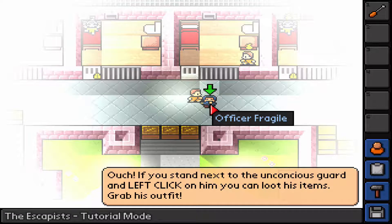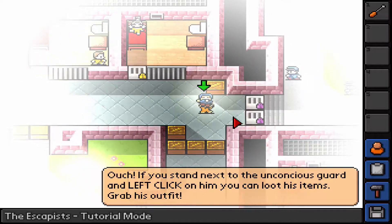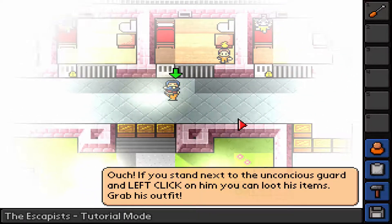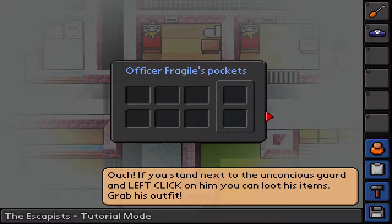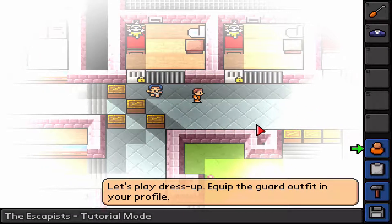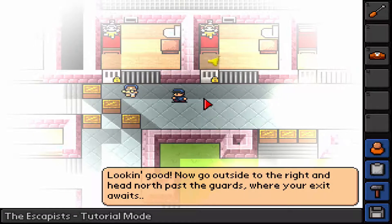Sock mace! Wow, ouch. If you stand next to an unconscious guard and left click on him, you can loot his items, grab his outfit - and I just picked him up. Oh, we can just carry him around! Wow, this is an amazing game. Let's take your clothes. Are you... yeah, okay. Sorry about that man.